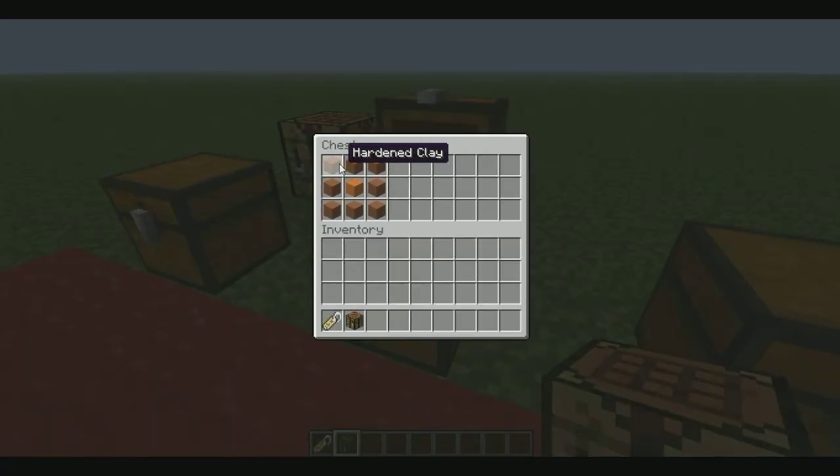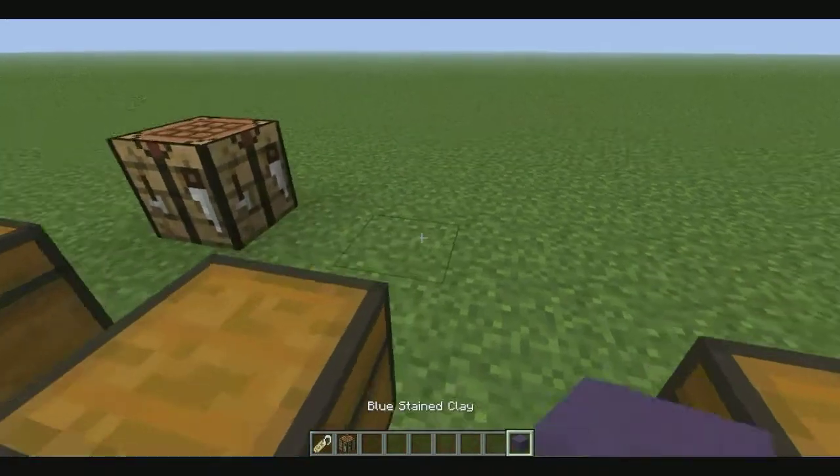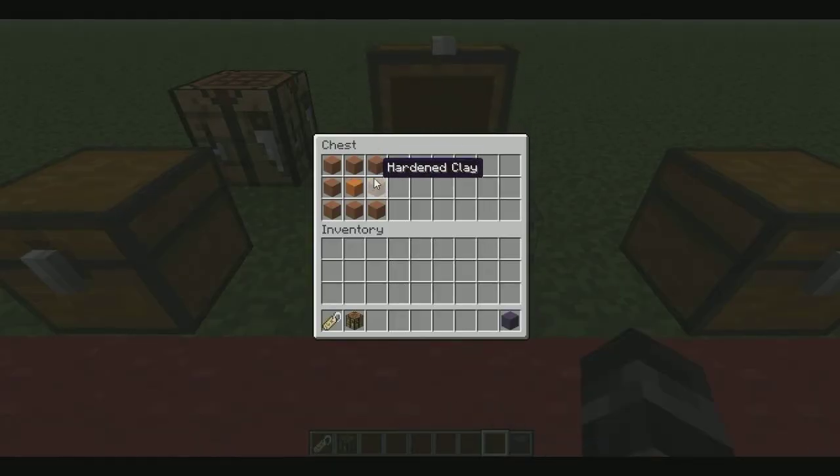Now we have hardened clay. To get hardened clay you need to burn a clay block, which you can get by placing a block of clay in the workbench or filling in all nine spaces with clay. Then you need eight hardened clay and one colored wool to make stained clay. This gives you orange stained clay, for example — different colors give different colored stained clay. Blue didn't seem to work at first but there is a blue, it just uses a different recipe. You can get lots of different colored stained clay, which looks pretty cool.